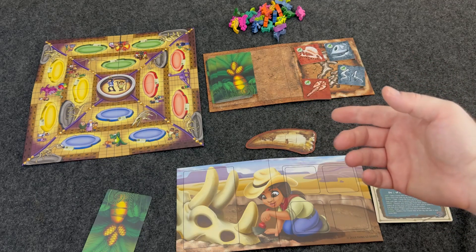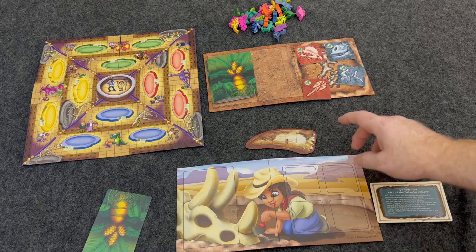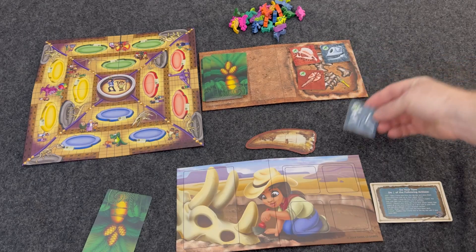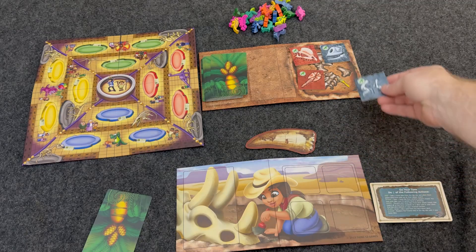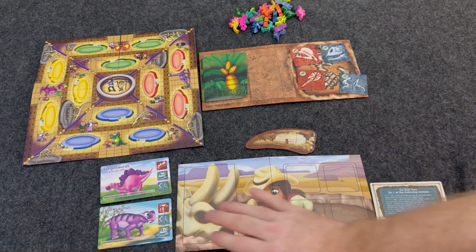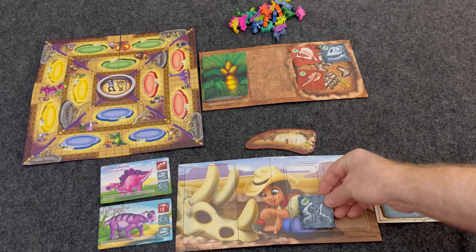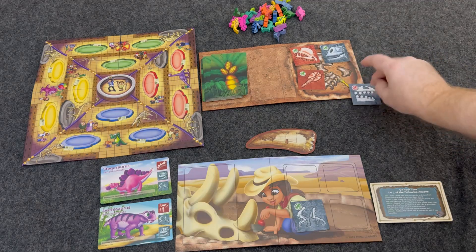Later on you're going to be able to get a little bit more, but for the first turn, you can take one bone tile from the dig site and place it on your board — it can only ever have up to four tiles; if you have more than four, you just pick one and discard it. The kids are going to look at their cards to see what they're trying to get. You can leave the cards face up for the first learning game, especially with young kids, but later on they're going to want to hide them. Once you take a tile, you place another tile out to end your first turn with the green side up.